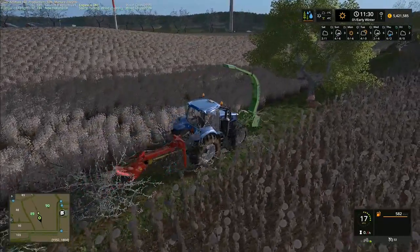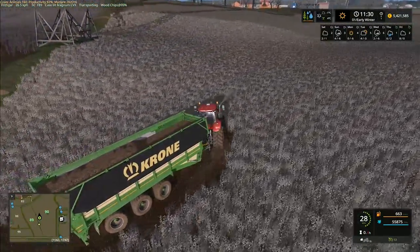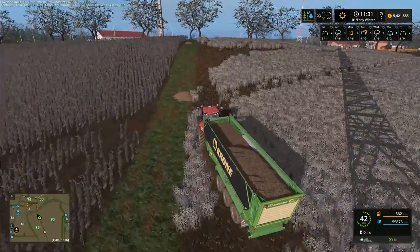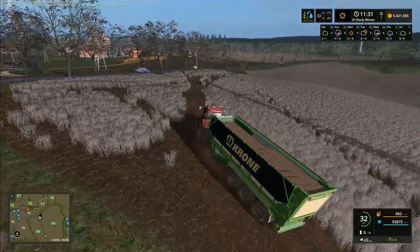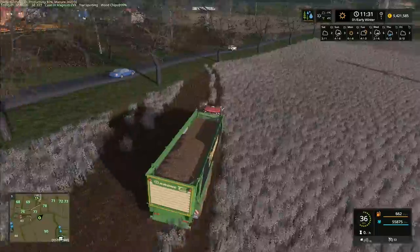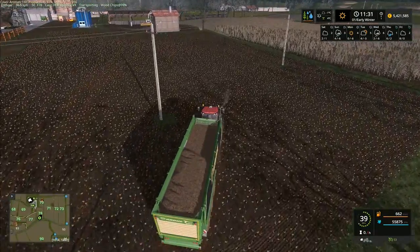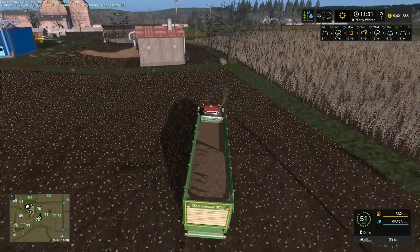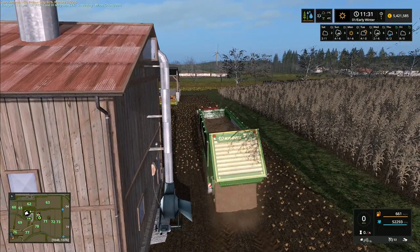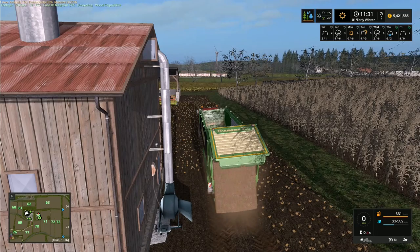I'm still determined to do these trees in a semi-realistic way — not completely realistic obviously, but at least partially by taking the wood chips over to storage and tipping it out. So we've got wood chips there that we can sell later on to make a little bit of cash. We're not too concerned at the moment with making money because of all the cash we've got — we're kind of just setting things up for big-scale farming. Then when we get to South America that's going to be about making money and making decent profit. I'm also quite interested to see what DLCs are coming up in the future for Farming Simulator.